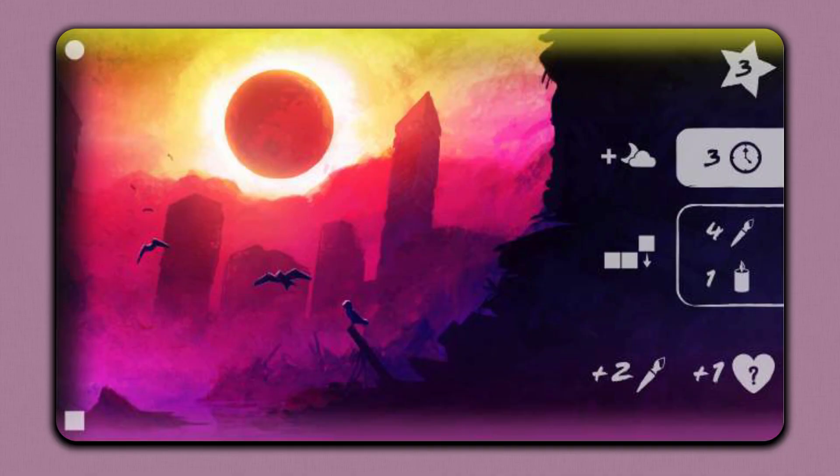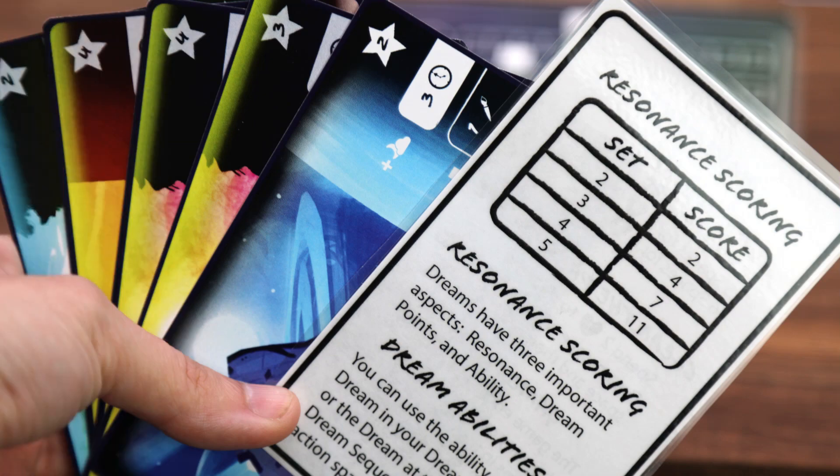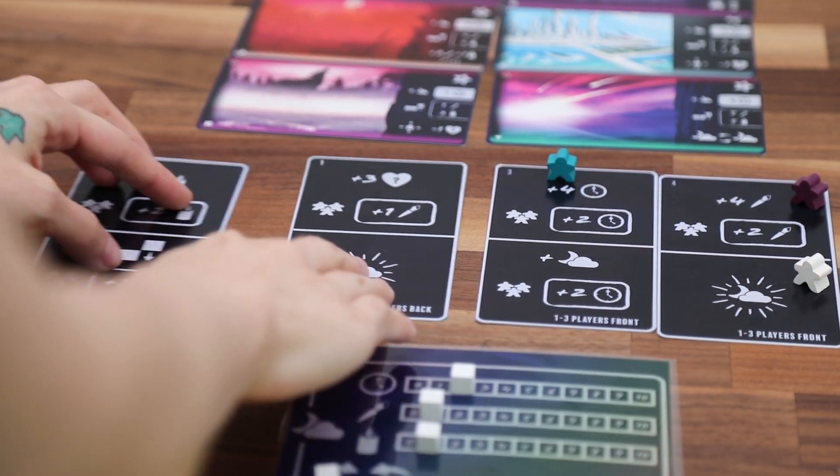When choosing which dream to catch from the dreamscape, there are a few things to keep in mind. Dream points add to your overall score at the end of the game. Matching resonance symbols will make your dream sequence more memorable and increase your dream points. Dream abilities are also important as they give you the powers to move the collective consciousness as you want, to get everywhere that you need to go.